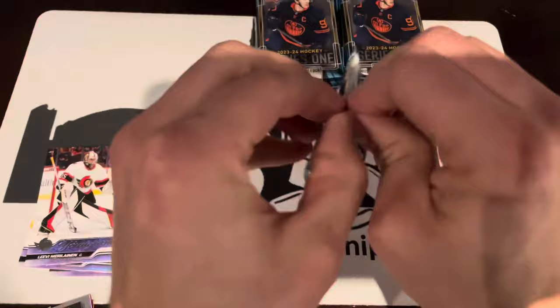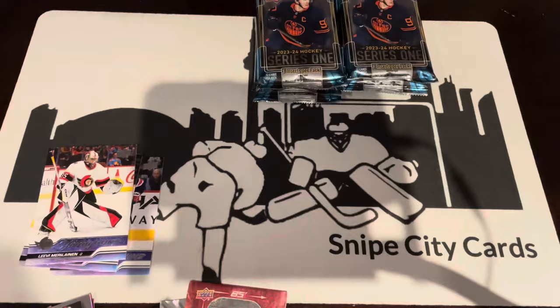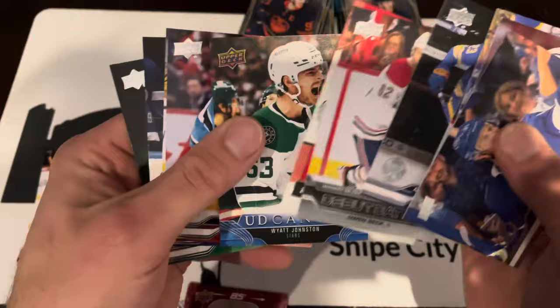Alright, we've got Dazzlers — Jake Sanderson, Teacher's Pet Connor McDavid, Jason Robertson Superstar Honor Roll. Still looking for three Young Guns; thus far this box has been unimpressive. Debut Dates Owen Beck, Jack Hughes Honor Roll, Wyatt Johnson Canvas.